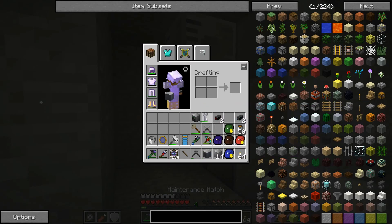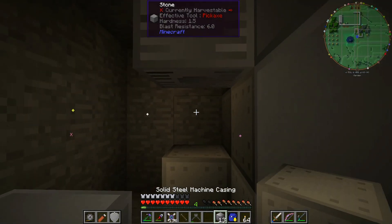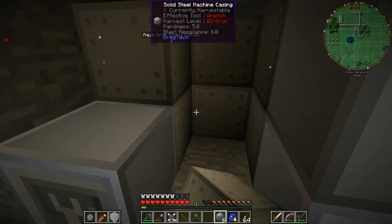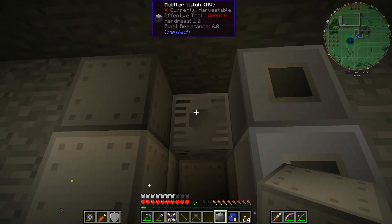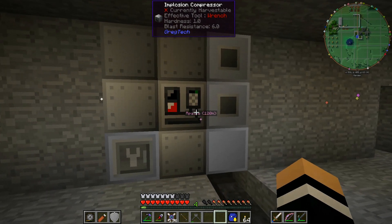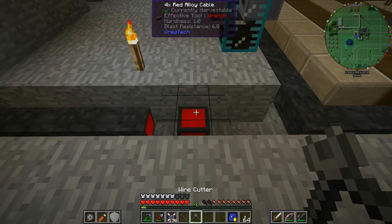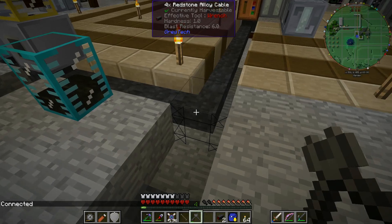The maintenance hatch can go there. Make sure everything is in place. The controller goes there. Formed — awesome! We should be able to confirm that the red alloy cable is connected.